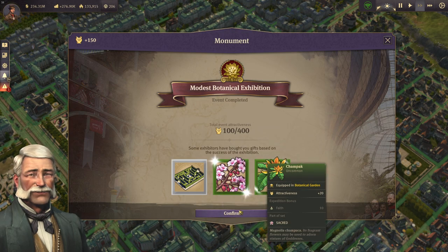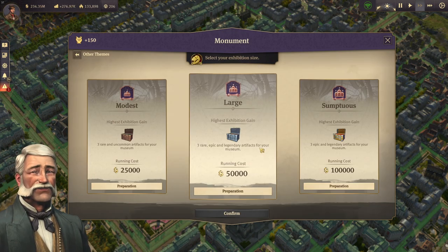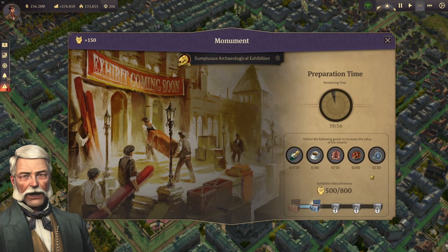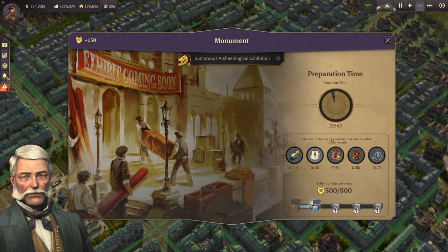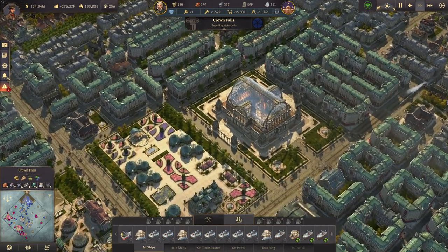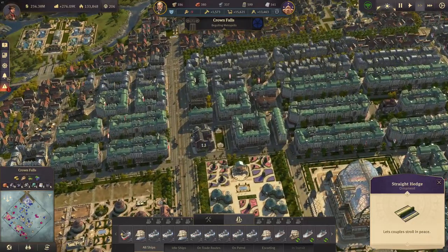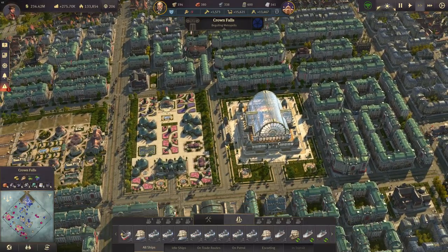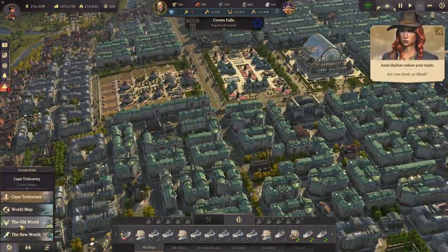Hedge maze, oriental cherry, gem pack. So let's have a look at the archaeological exhibition — just to confirm that it's really just affecting the botanical ones. We have everything here. Let's just wait it out a bit and then hopefully we get the highest rewards. If they're not the highest rewards, then it's definitely something like the rides affecting that.